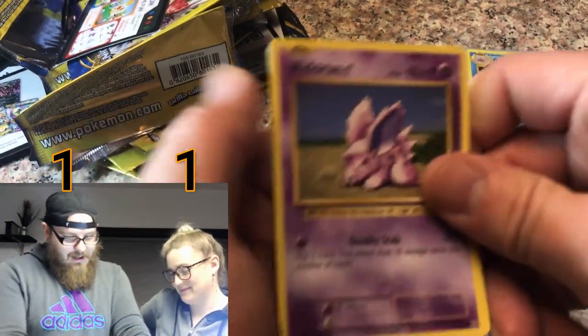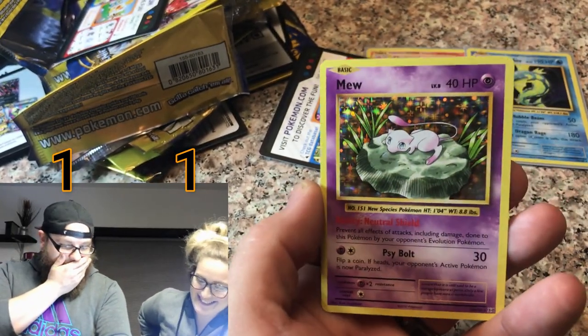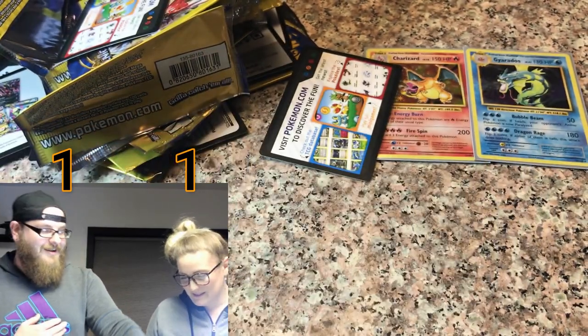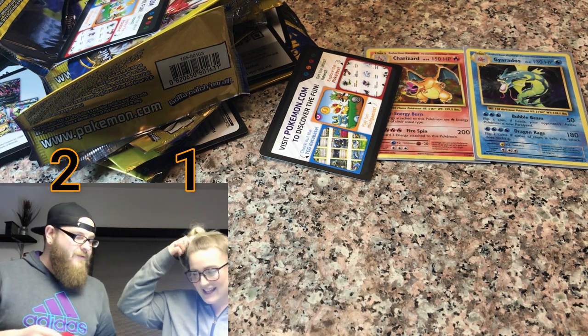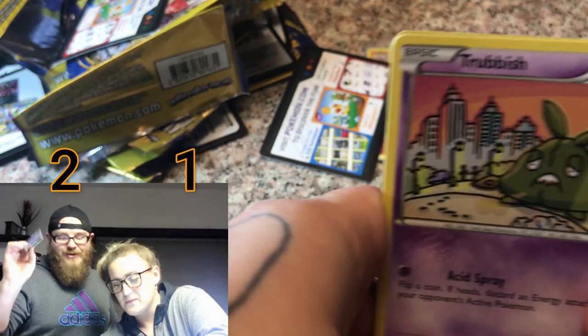We're probably going to have to go to Dollar General tomorrow and buy the rest of the tins. I think they have like four tins left there. I mean I don't know the pull rates on these tins but they've been one of the best tins I've ever bought. Alright we have a Nidoran, a Haunter... A Mew! Oh my goodness, it's so cute. And it's a holo. Holo Mew!